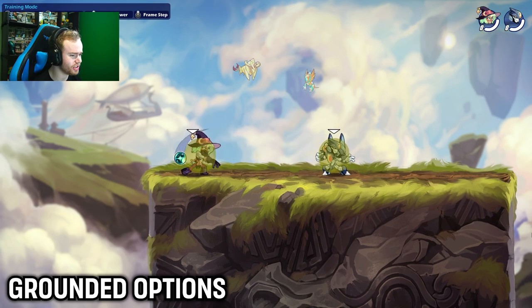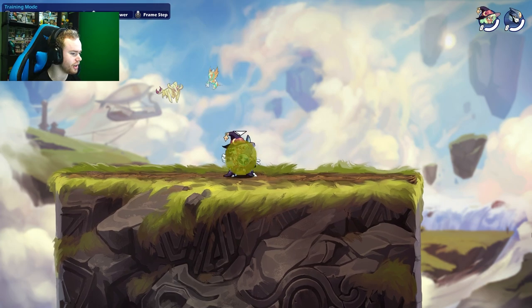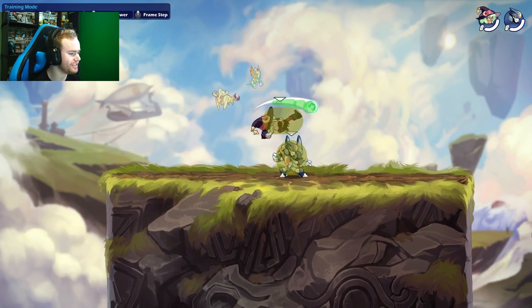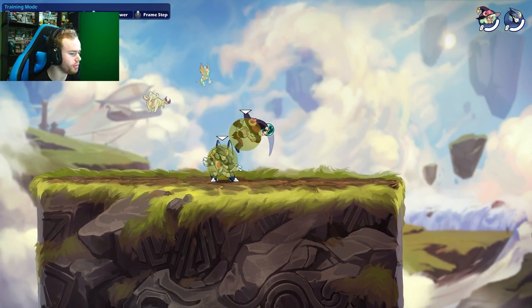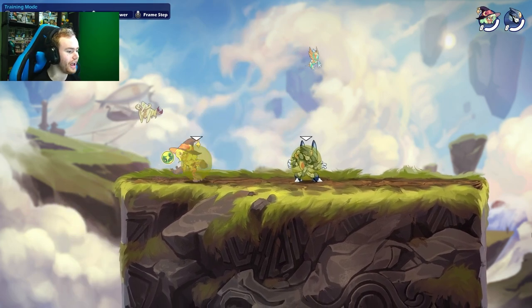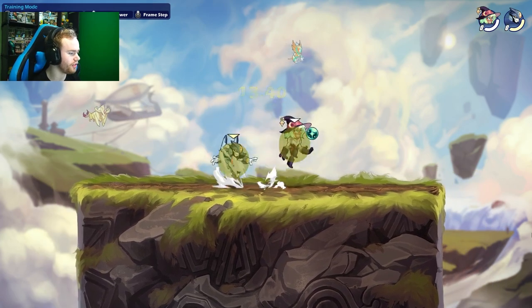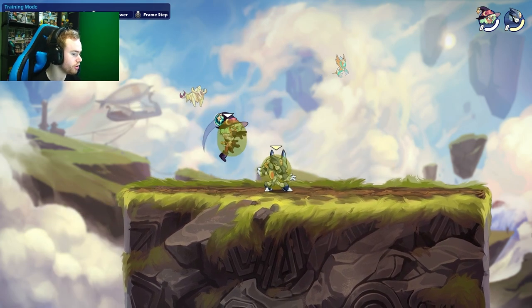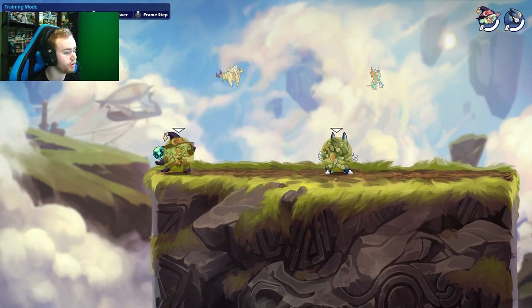Let's talk about the grounded options. Your neutral attack is your anti-stacked option and it can lead into combos like down light. Side light is kind of tight — it doesn't lead into any reliable true combos. Then you've got down light, which is a combo starter and a string follow-up — a really good anti-air, combo starter, and follow-up tool. If you're trying to punish in the air very quickly, you've got dash down light: a really solid option that's very quick and pretty hard to punish. You don't even land on the ground on whiff.